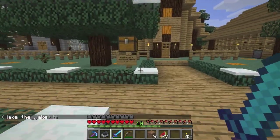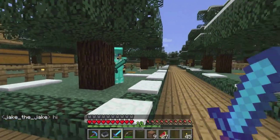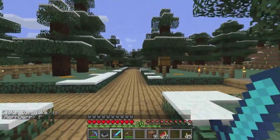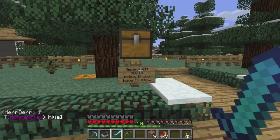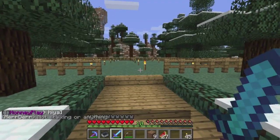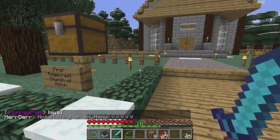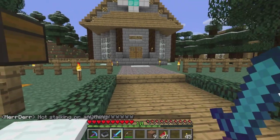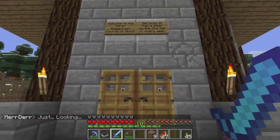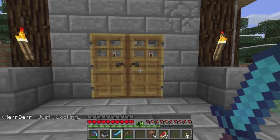Over here we've got a newly expanded area, and this would be the first Ridgecrest Church of Notch. Yeah, Mayor — you're not stalking, just looking. So, services at 7 a.m. and 10 a.m. on the third Saturday of every week.